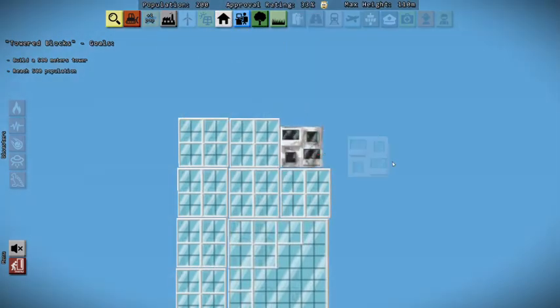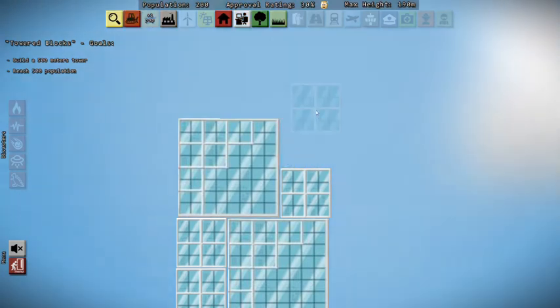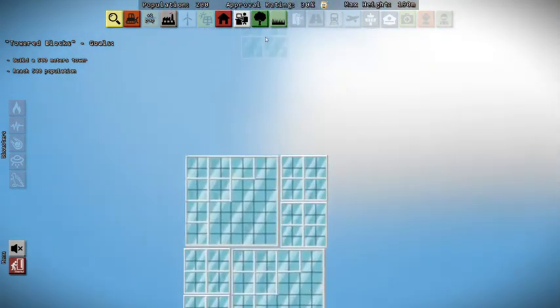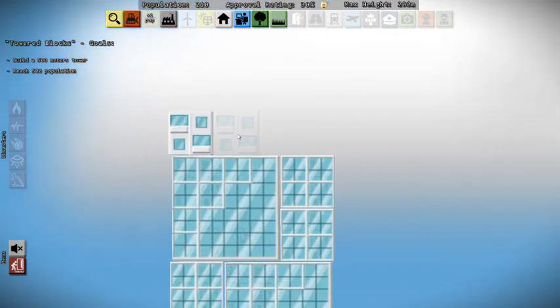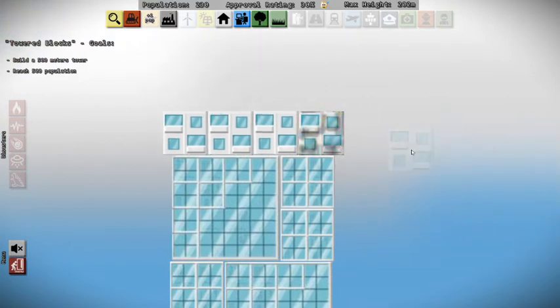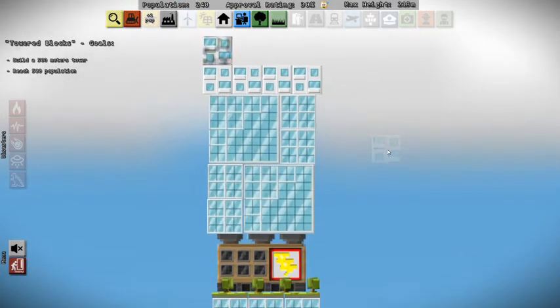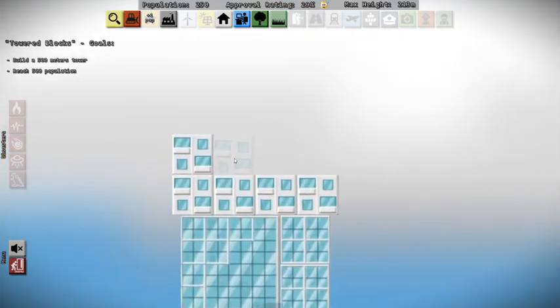That one's not converting, so let's scooch that over a little bit and delete that out. Let's put down another office block. I think we did two last time, so we'll switch back over to housing and hang this one off the edge ever so slightly. We're now at 202 meters and a population of 240, and I don't see any crazy wobbling of the tower — knock on wood. We're not going to get too much wobble as we continue to expand upwards.